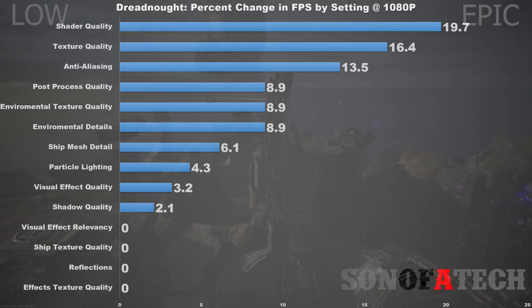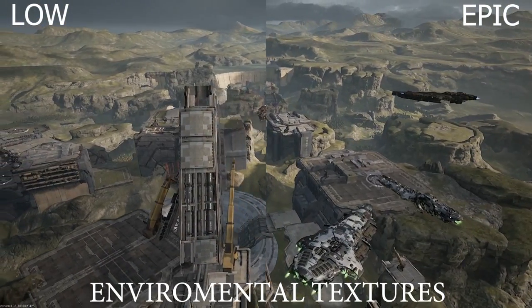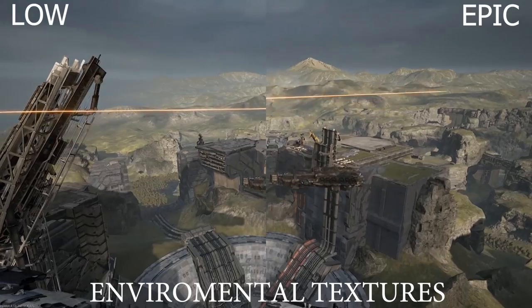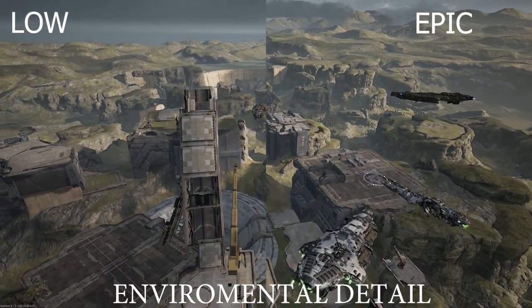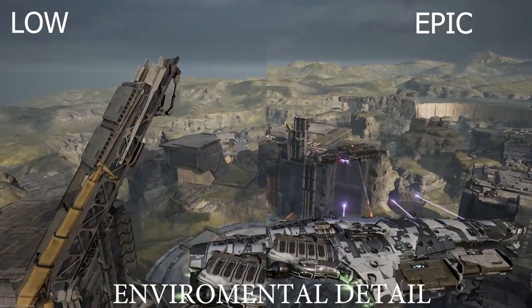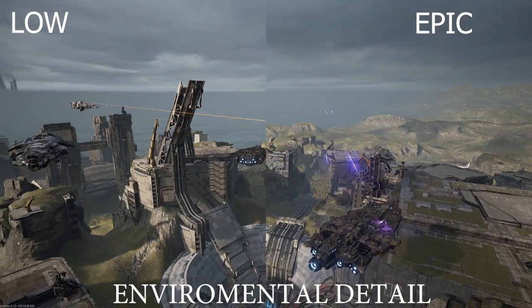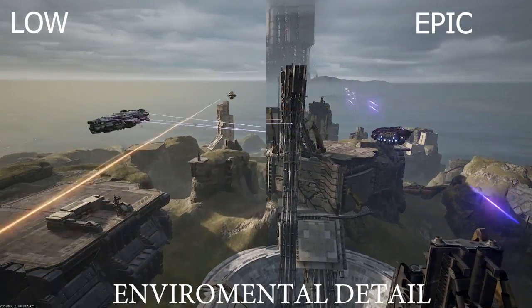The next one is environmental texture quality, which is specific to the environment and won't affect the ships. You can turn that off individually and net yourself almost a 10 percent change in FPS. Environmental details is another setting — it's essentially the amount of detail behind the layer of textures for the environment, giving extra bumps and features to the environment — and you can net yourself an 8.9 percent gain in FPS with that.